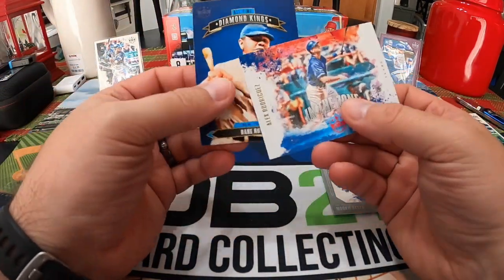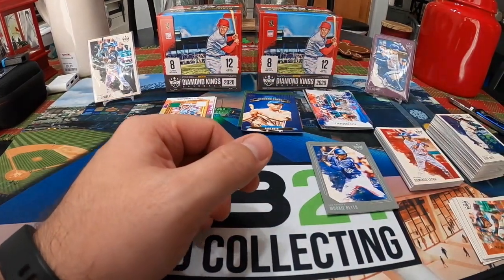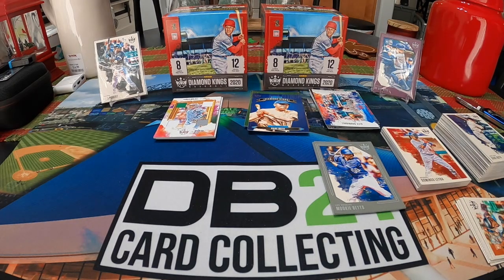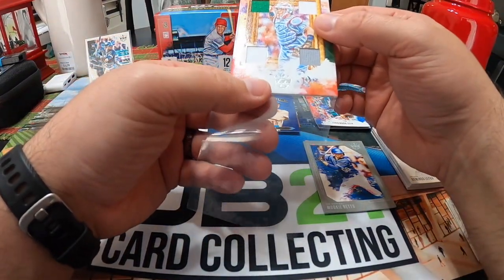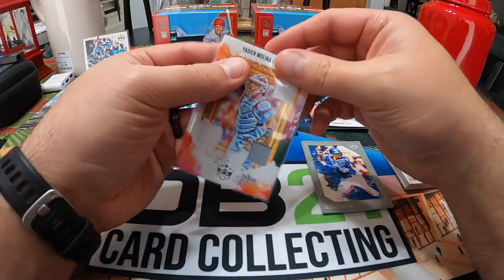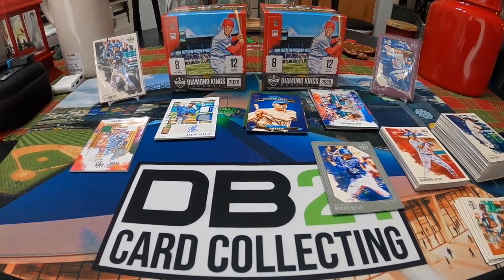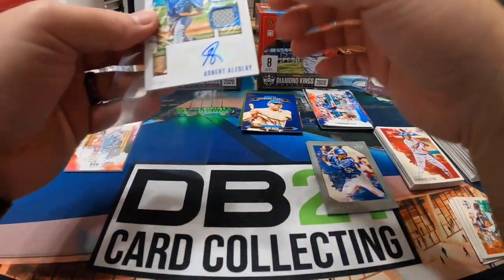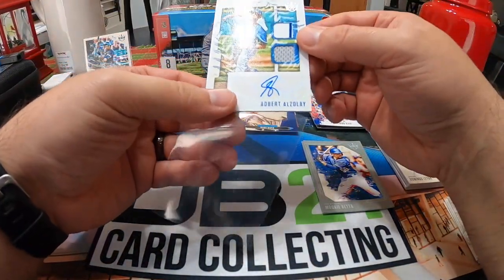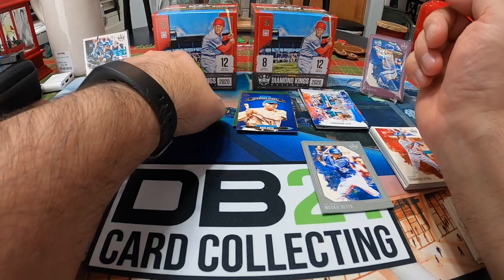Last two cards: Alex Rodriguez In the Zone and a Babe Ruth Diamond King. So there's box one. One box to go, no numbered hits, still no downtown, still no Kyle Lewis. Only one Roberto — I've been averaging about two a box. The Bo Bichette frame is pretty cool though.